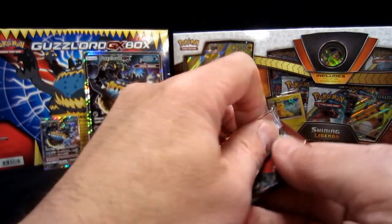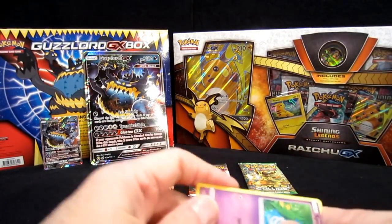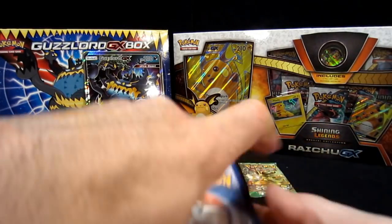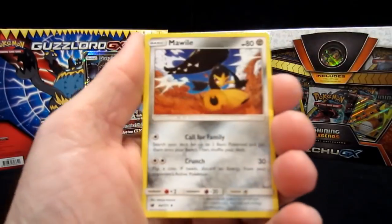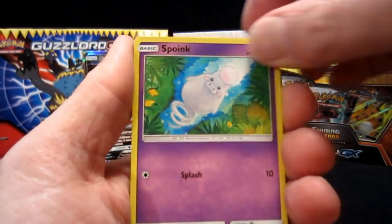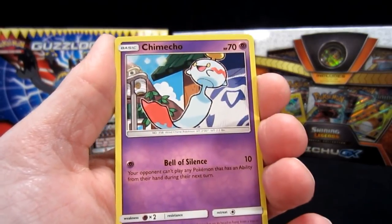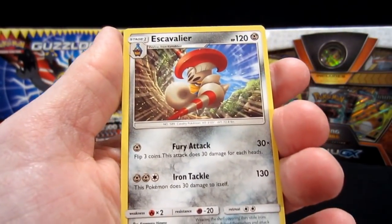We're going to jump into this Crimson Invasion first. Some people said they didn't like Crimson Invasion — I don't mind it at all, I think it's an absolutely cool pack. There's a code card for you all. We got a fairy energy. There's a Dashing Pouch — we call them fanny packs. A Mawile, a Lairon, a Spheal, Carbink, Buneary — that's a cute one, Scooch would love that — a Chimecho, a Numel, and then Misdreavus. And that is a regular reverse with an S-Cavalier.